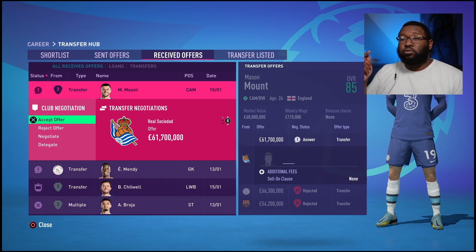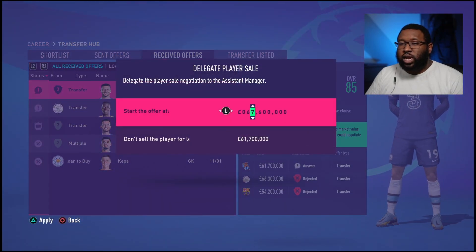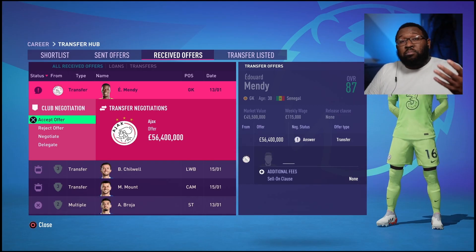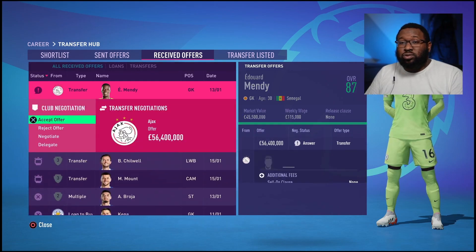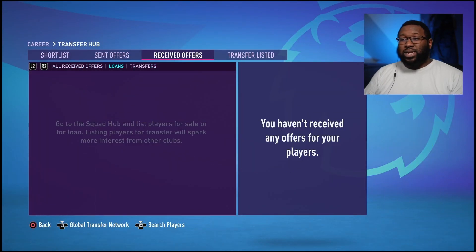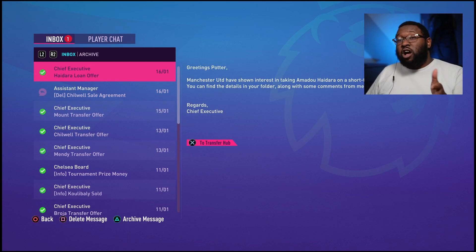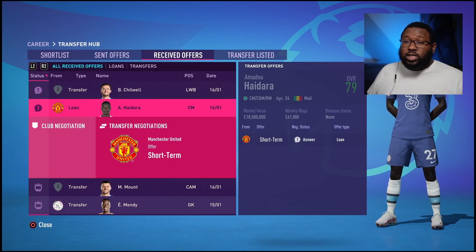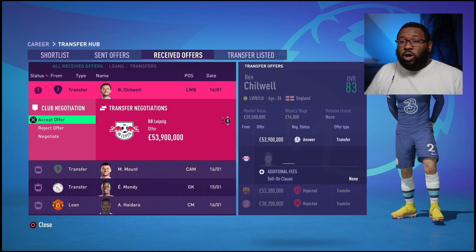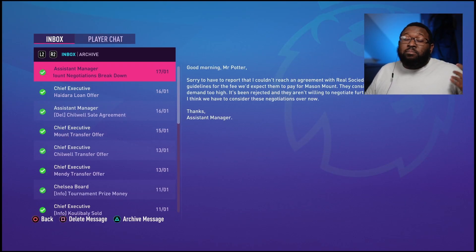We just got an offer for Mount from Real Sociedad — he's worth 68 million, they want him for 61. I think they can do better, so we'll tell them to get closer. Ajax also want Mendy for 56 million but he's worth 72 — they've got to up the money. We got a loan offer for Hadara — that was always the aim. Man United. I accept. We got an offer for Cheerwell: 53 million — take it. Negotiations with Real Sociedad broke down — we knew they would. Put your money where your mouth is.